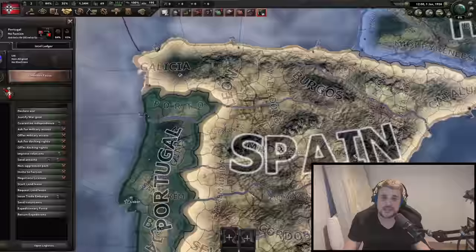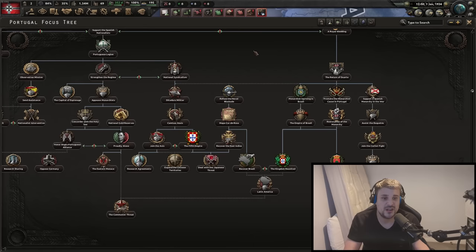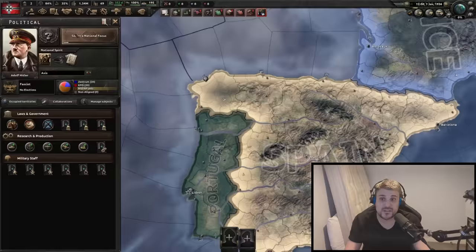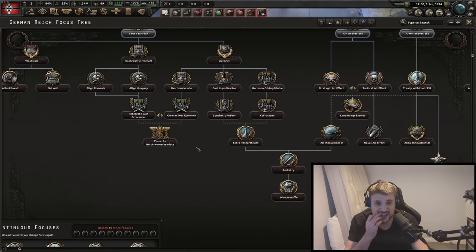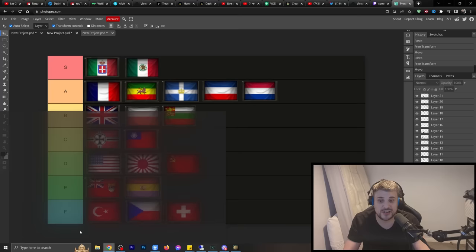Portugal is pretty decent — there's a larpy mechanic where the whole world hates you and you've got to basically go to war with everyone, which is really cool and different. There's also the Brazilian Kingdom Unified Path, which allows you to unify with Brazil, giving you a chunk of South America — a continent that's been massively ignored. You've also got cool options to work with African colonies, either gaining compliance or compliance. Unfortunately you start off kind of weak and it's hard to catch up to the rest of the world, but historically that makes sense. Portugal is pretty damn good.